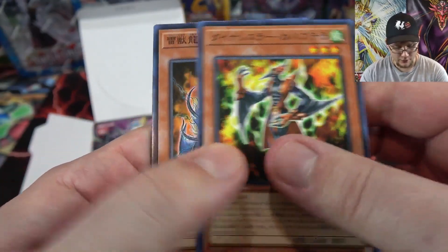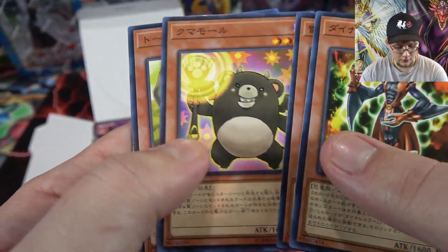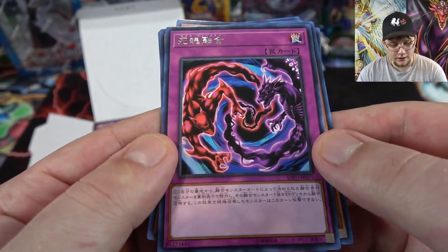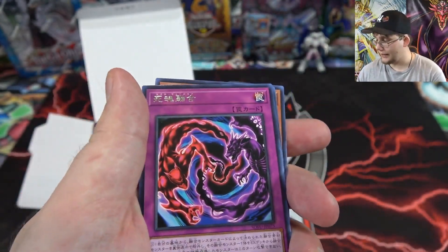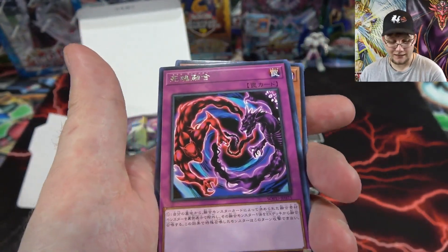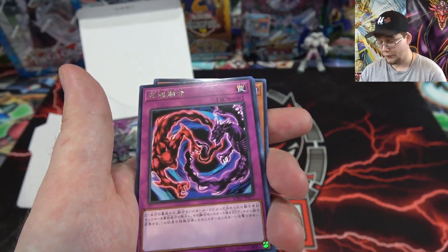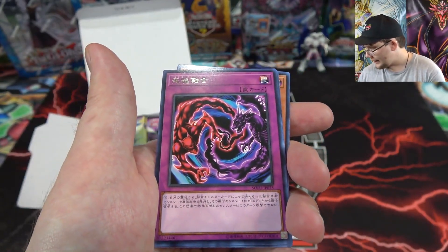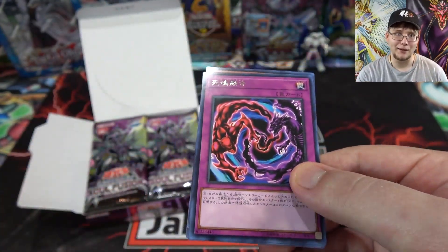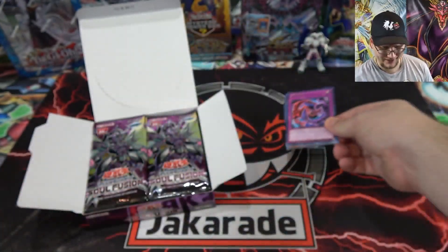We're pulling Dinowrestlers — pretty cool! There's a Thunder Dragon card, and here's a new rare card. Let me look it up on my tablet. This one basically helps you fuse on your opponent's turn. I've seen a lot of hype about it — it was revealed just a couple days ago when the set first released. It is Necro Fusion, so this card is actually really interesting, and with it being Soul Fusion, there are a lot of fusion cards. I kind of feel like it's going to be a Secret Rare in English.